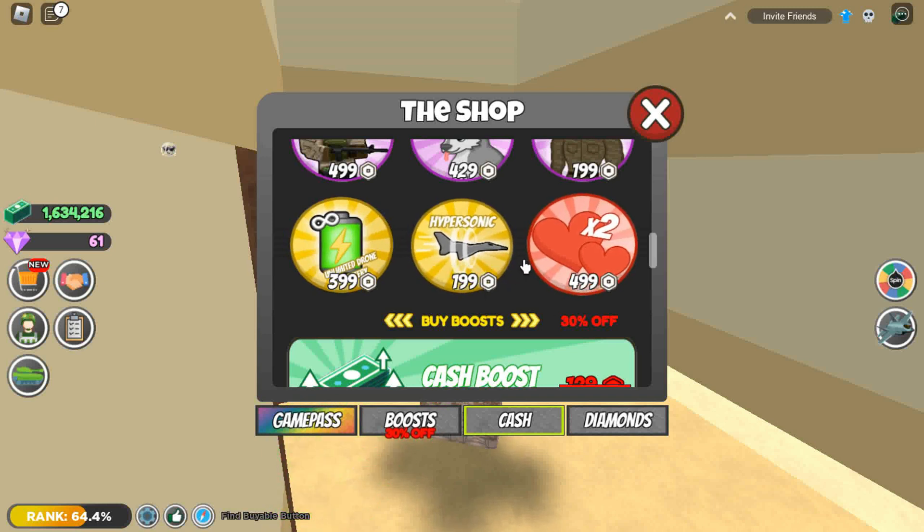Other game passes include Online Only, which lets you go underwater for unlimited time. Hypersonic is one of the best game passes in Roblox Beta Icon, useful for the F-22 and other jets — it's a type of missile.